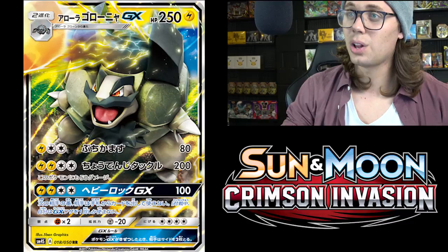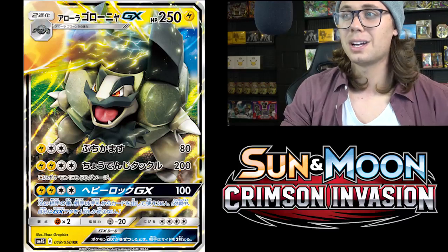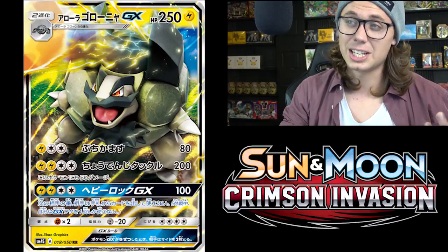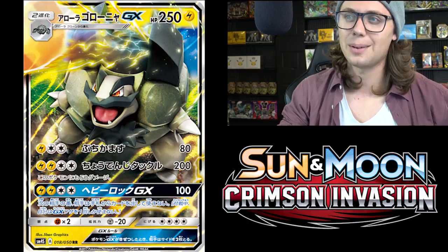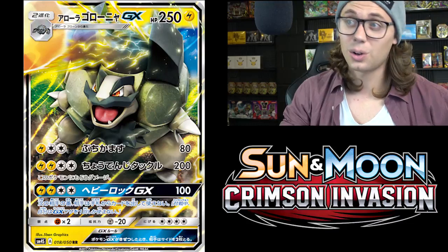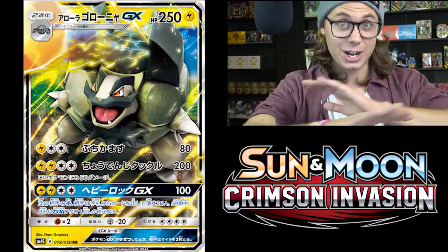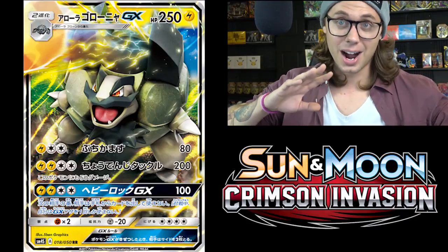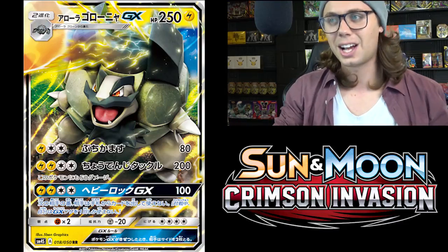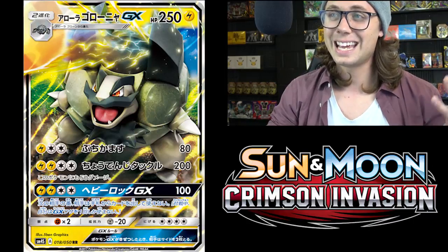Alolan Golem GX has got three attacks. Hammerin does 80 damage for Lightning and two Colorless. Supermagnetic Tackle does 200 damage for two Lightning and two Colorless, but the Pokemon does 50 damage to itself — pretty good if you manage to pull it off. And then there's a crazy GX attack: Heavy Rock GX for two Lightning and two Colorless does 100 damage and your opponent can't play any cards from their hand during their next turn. Any cards. So imagine Chaos Wheel — Quaking Punch on steroids — but only for one turn.